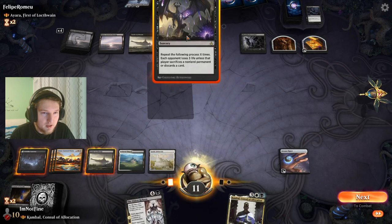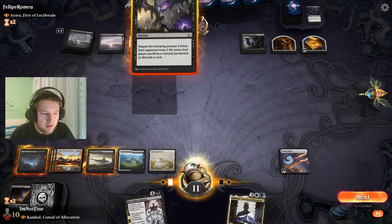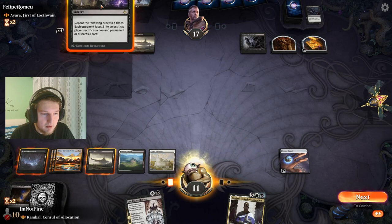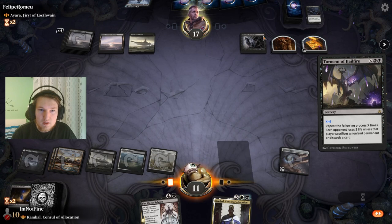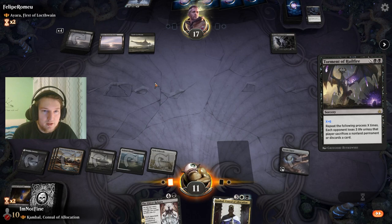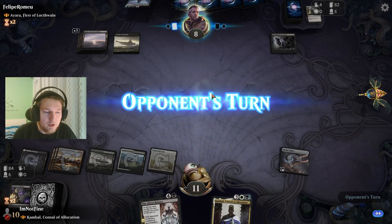They can sacrifice treasures, I believe. They sacrifice a clue — that's fine. They should've cracked the clue in response to the Torment of Hailfire to draw the card, then could've discarded it and still seen what they wanted to do. A Yara — oh yes, perfect! Because now Eldest Reborn forces them to sacrifice the Yara, and then the Cold Steel Heart for black probably.